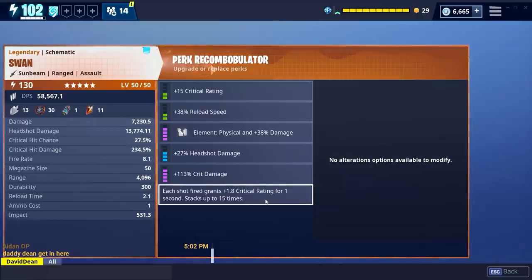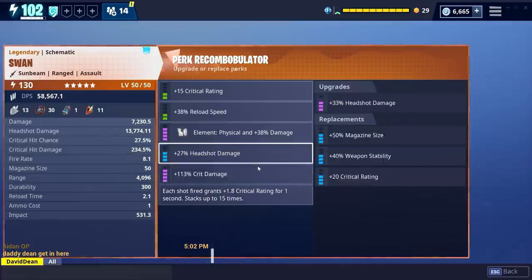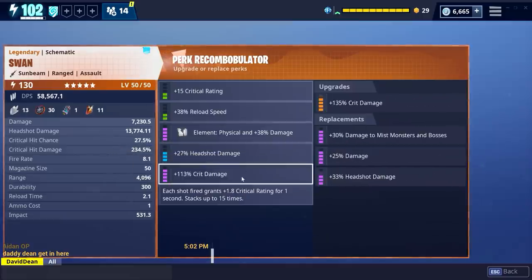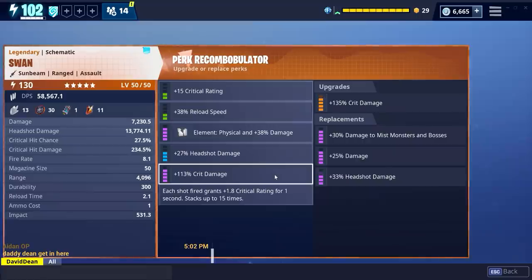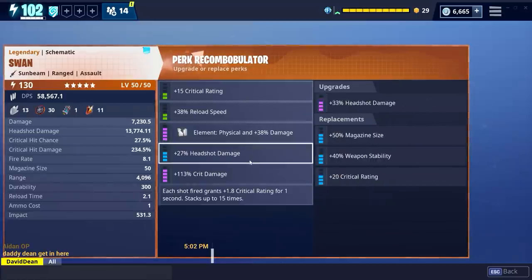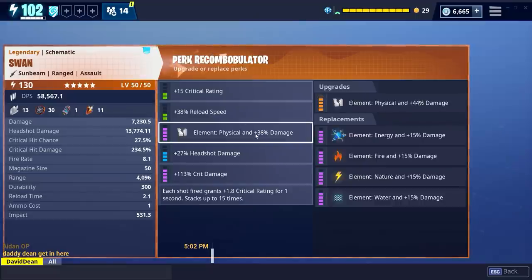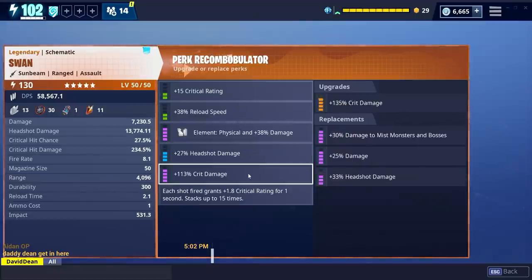You should never do maths live unless you're Rachel Riley. Now this is obviously a very unique perk and it wants you to do a critical build. So what I was saying is, I would change this one down here - keep that as critical damage, this would go to critical damage, headshot would then go to critical rating. And then you could either choose magazine size or reload speed, and the element is of your choice. That's the build everyone's going to go for.